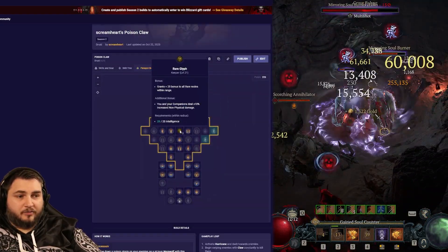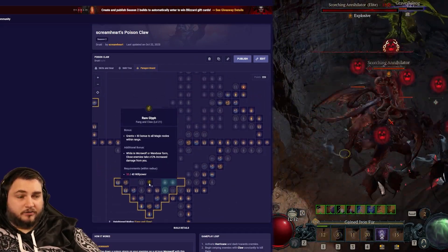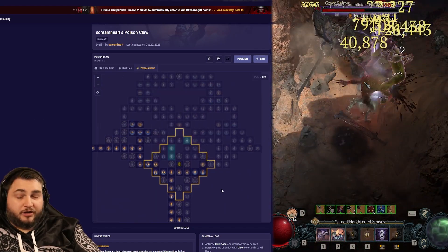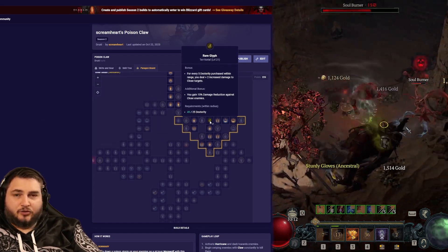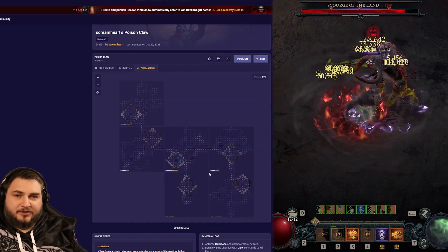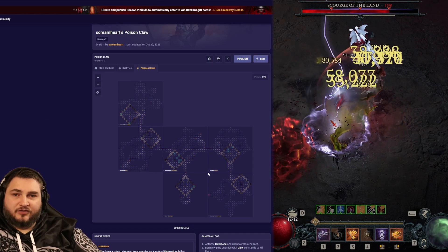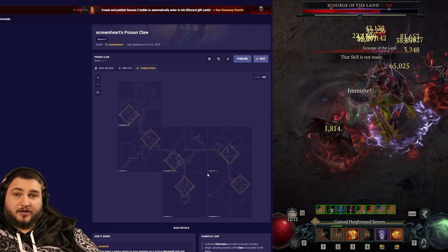For our Paragon board, we're going to grab the Keeper Glyph on our first board. Our second board will be Heightened Malice, where we'll grab Fang and Claw. Then we're moving over to the Thunderstruck board to grab Spirit. We'll move back across and grab Werewolf on our Inner Beast board. Next, we'll move down and grab the Constricting Tendrils board, getting Territorial there. Moving all the way back across to the top left, we're putting Ancestral Guidance on with Tracker. Our goal with these boards was to apply bonuses to as many damage types as possible — Poison, Lightning, Physical, and everything in between — while also fitting in a good amount of survivability.